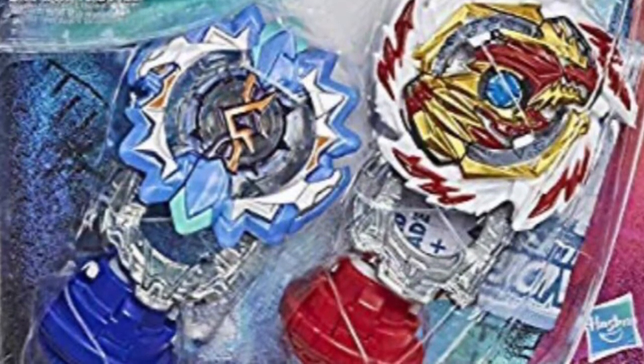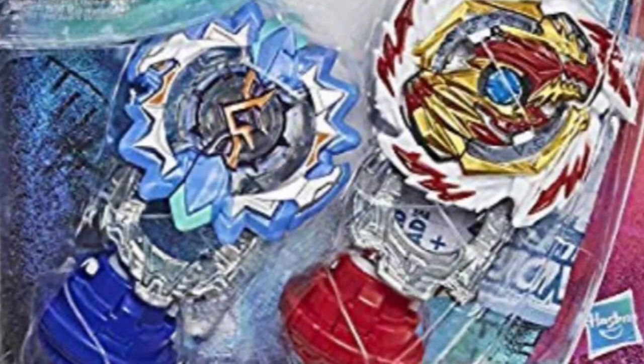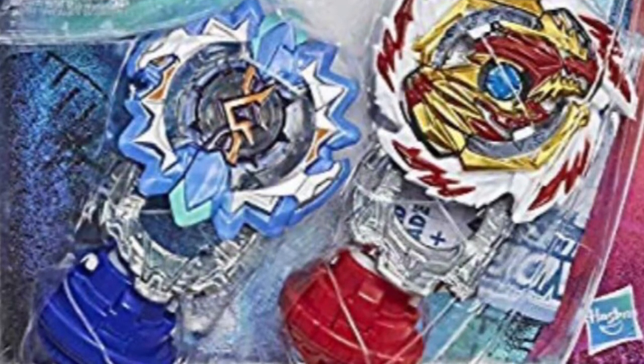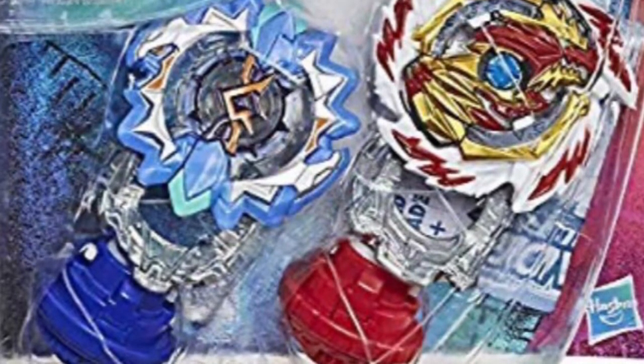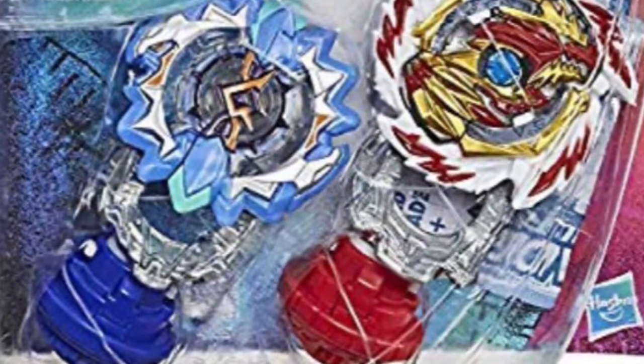So yeah, that's the layer. On the disc you get the same disc, Vanguard. And the driver is actually the same. It's like what they did with Ace Dragon and Rock Dragon — how they made the drivers a slightly different color so you would buy it even more, so you can get a different color of the drivers. And this one looks a little bit more lighter.